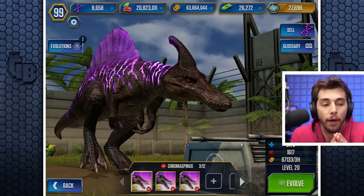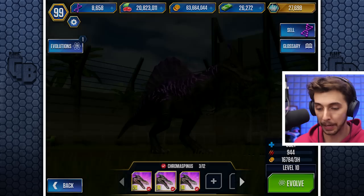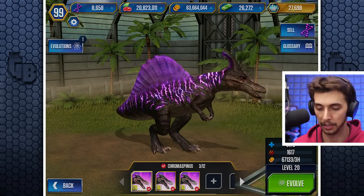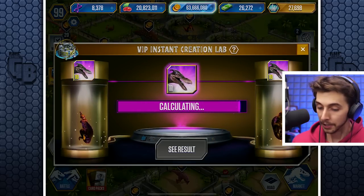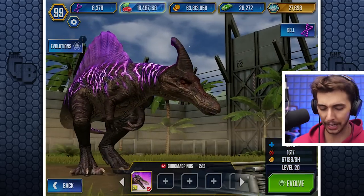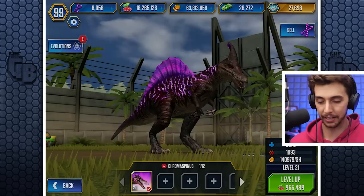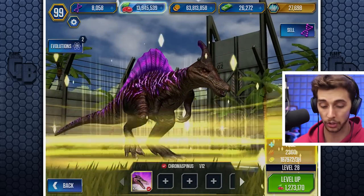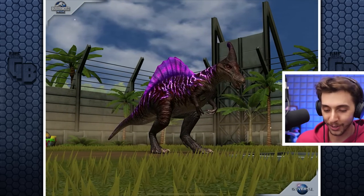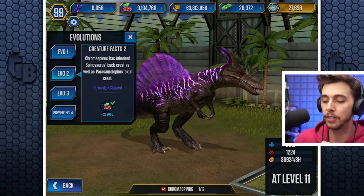We can feed it to... Oh, I forgot about the food. Does it look any different from a level 10? Oh, the frill - it's spiny. Is it any different? Oh, it's slightly darker. I think the skin tone is a little bit darker. So we'll evolve this, instant fuse, to get a level 20. That's only 30, I'm not doing it if it's 30 - you can jog on. There we go. We'll get it to level 21 to 30. Let's go - plunk it back in and boom. Now it's costing millions. Up to level 31 more - oh that looks awesome. A new Chromospino! So what do we get? More food and some books. Chromospino has inherited Spinosaurus's back crest as well as Parasaurolophus's skull crest.